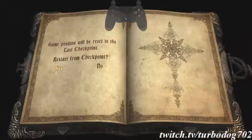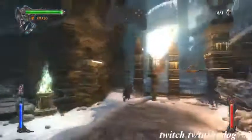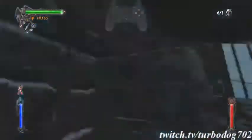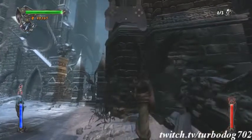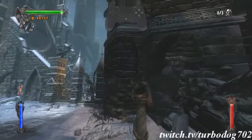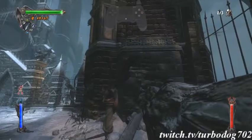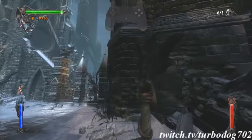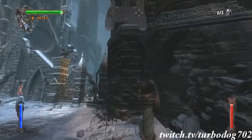There we go — this time I landed on the ledge. I can't tell you exactly what I did differently, but there's a ledge here. You want to jump more towards through the wall parallel to it rather than straight through it, like I was doing before.